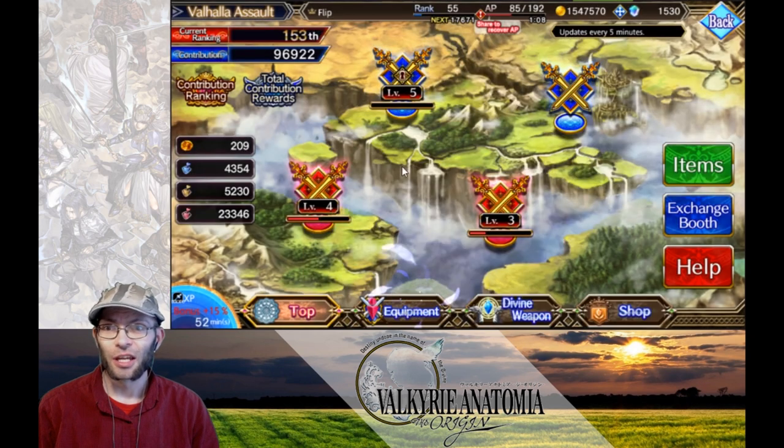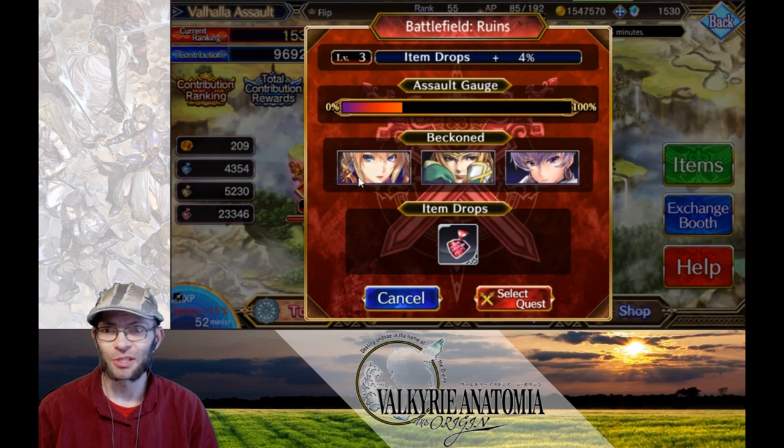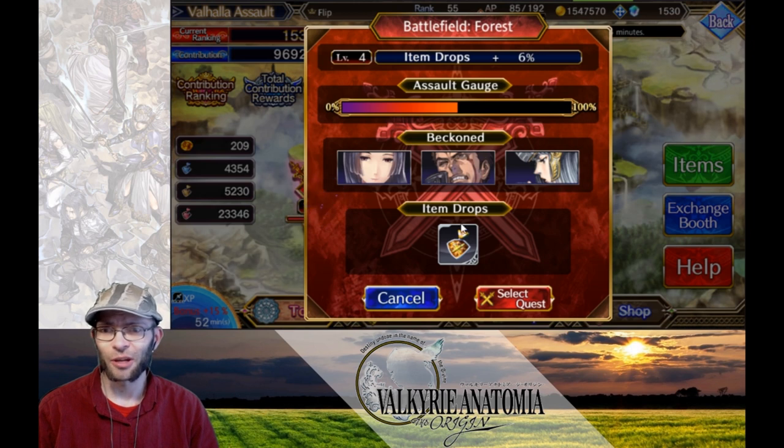If you want to farm out the blue ones, they come from this stage and the characters are Senna, Lou, and Sadamatsu. If you want to farm out the red ones, then it's Thela, Freya, and Chloe. And if you want to farm out the yellow ones, then you would take Nachi, Arngrim, or Future Lineth.